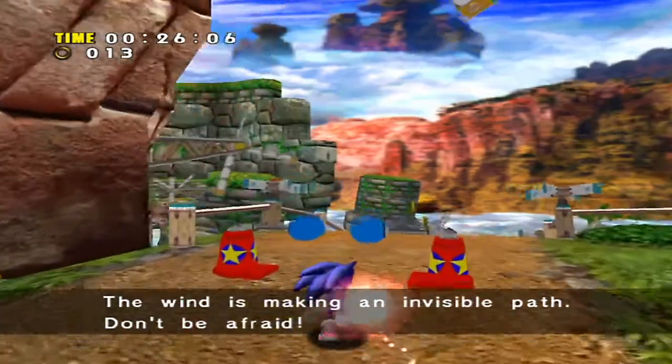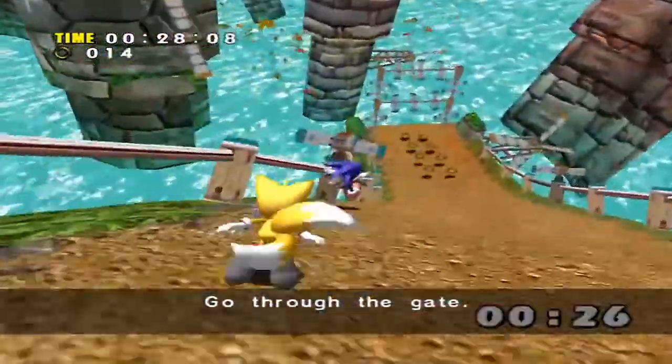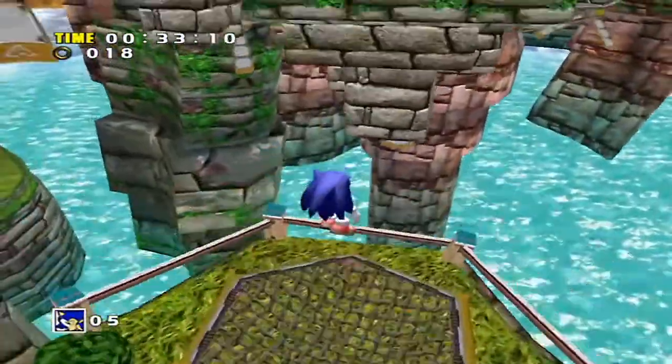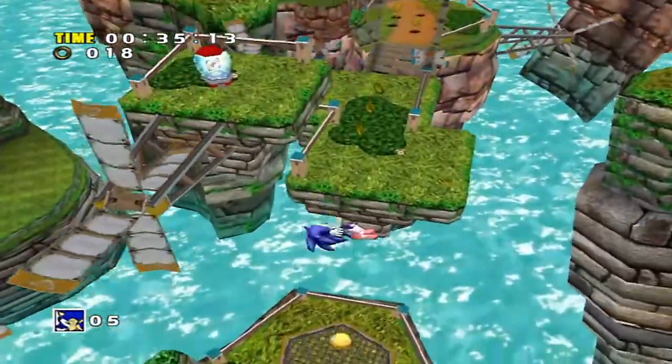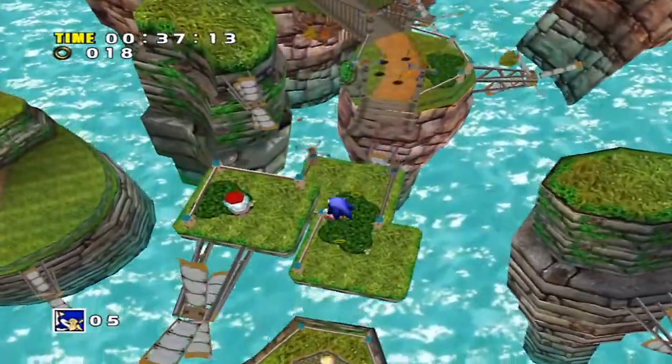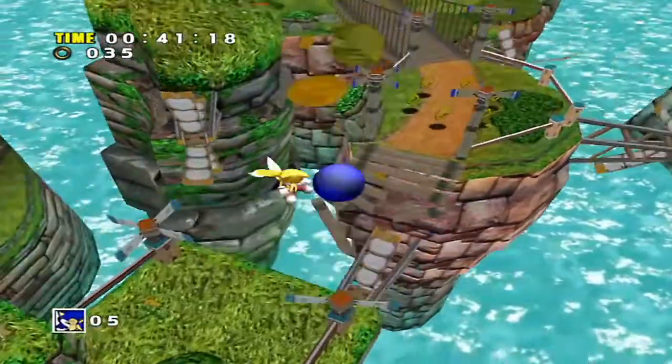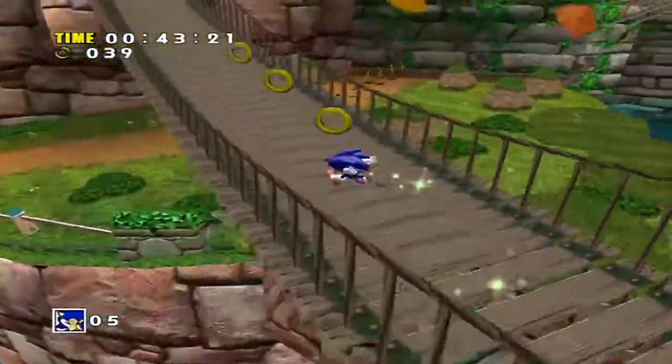Windy is making an invisible path. Don't be afraid. Go through the gate. Sure, I'll trust you. Why not? That defies the laws of physics. That's something that Sonic was always good for — breaking the laws of physics a bit.